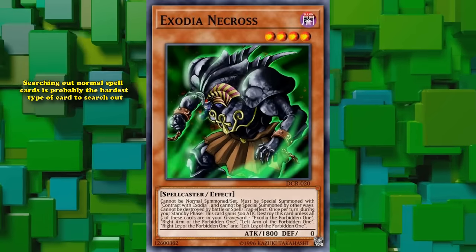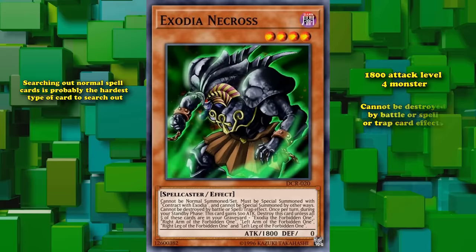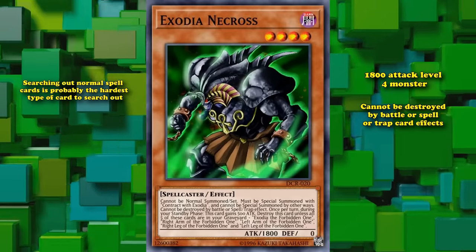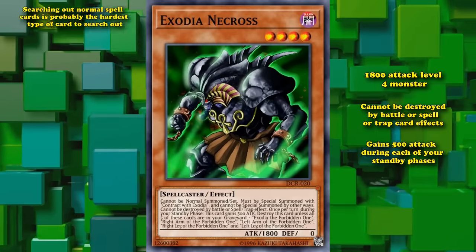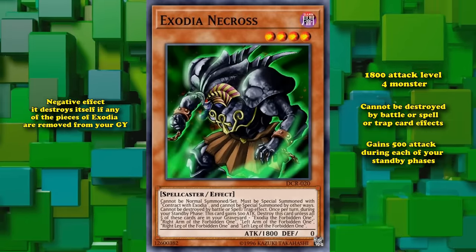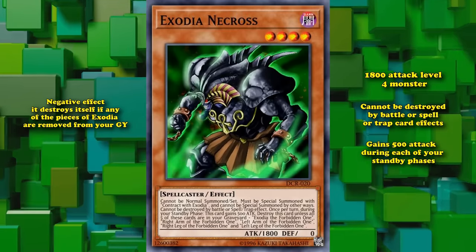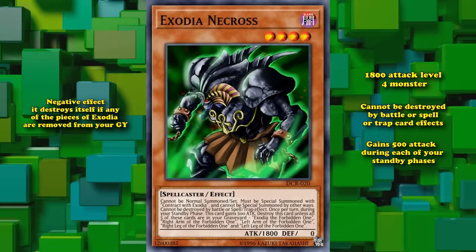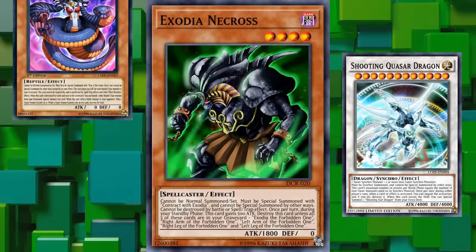And what do you get for all of this effort? An 1800 attack level 4 monster who can't be destroyed by battle or spell/trap card effects, whose only positive effect is gaining 500 attack during each of your standby phases, and with a negative effect where it destroys itself if any of your pieces of Exodia are removed from the graveyard. Its protection isn't even that good since it can be destroyed by monster effects, which is how most people destroy things, and its attack boost is laughably slow — so it's not really worth bringing out.